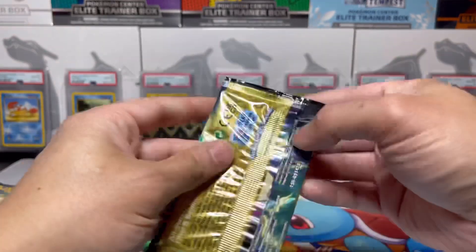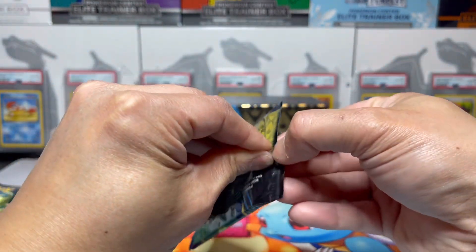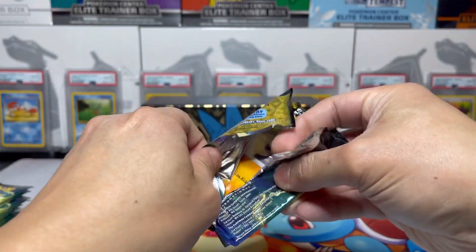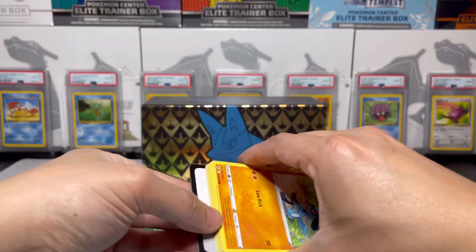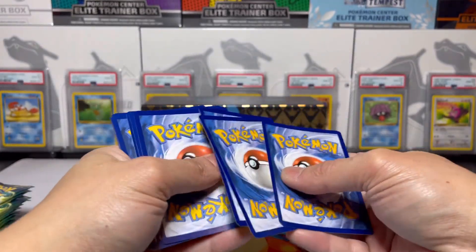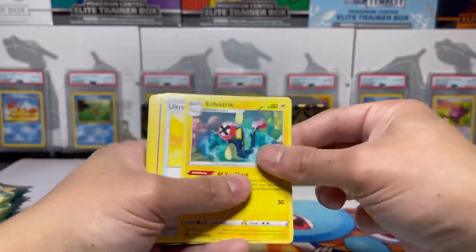Pack number one! I'm still looking for a couple of my chase cards — the Mewtwo and the Suicune. Those are the ones I really, really want. Of course I want gold too; we already pulled the Giratina, but I want more for sure.